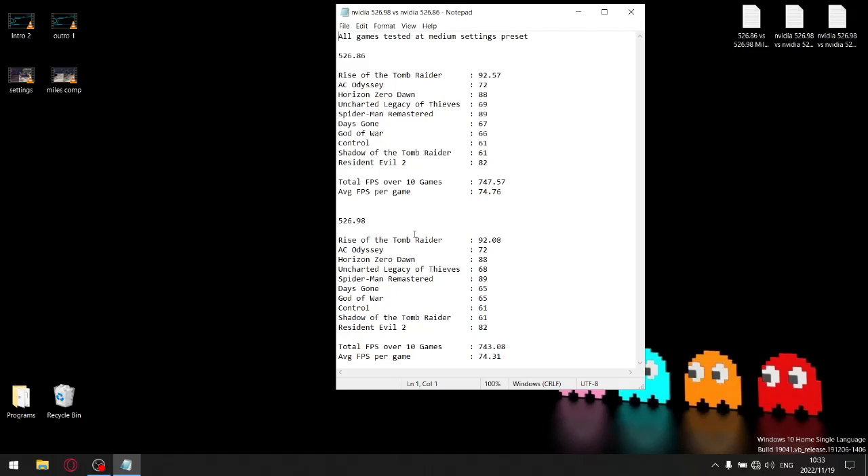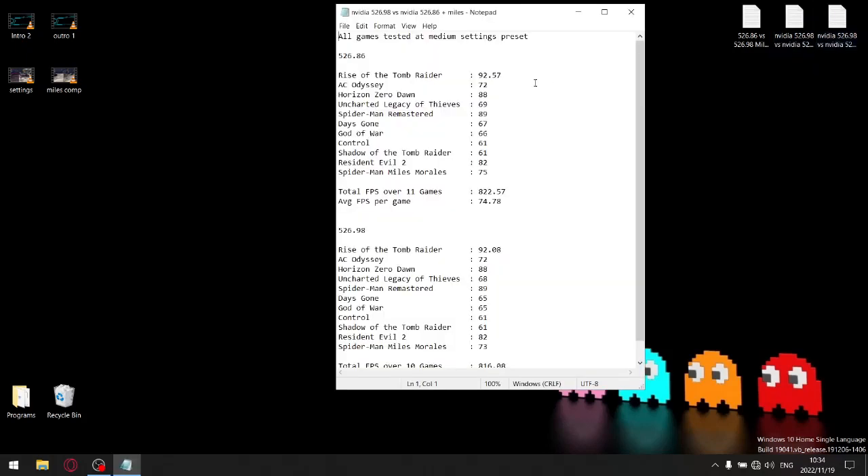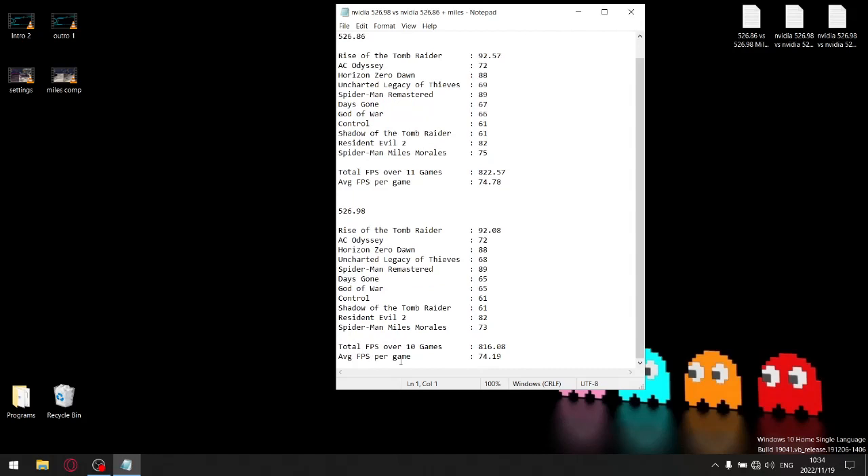In my previous video I compared benchmarks over 10 games — latest driver versus previous driver. 526.86 gives an average FPS per game of 74.76 over 10 games, while 526.98 gives an average of 74.31. Including Miles Morales, over 11 games, 526.86 averages 74.78 FPS per game and 526.98 averages 74.19. Pause and check the stats — 526.86 is better for Spider-Man Miles Morales and generally better across most games.